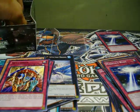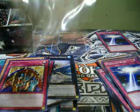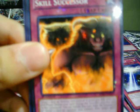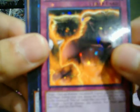This is a pretty good box so far from what I've seen on YouTube. Next pack: Giant Soldier of Stone, Backup Warrior. A Star Foil: Skill Successor. And a rare: Number 39 Utopia.